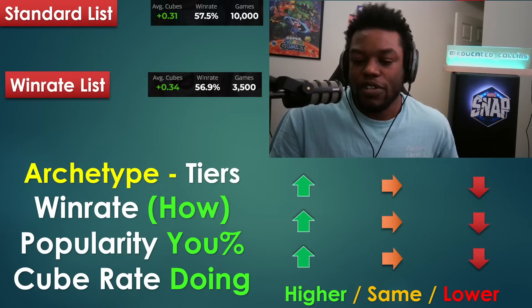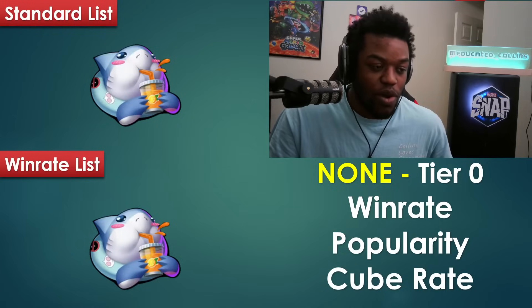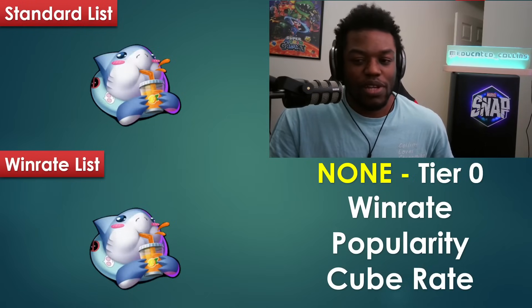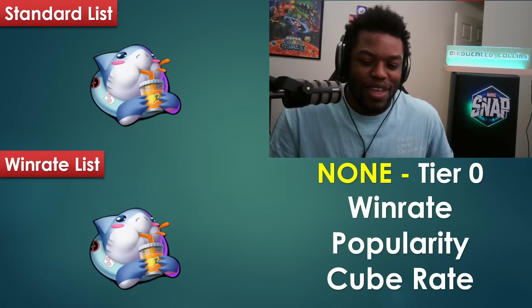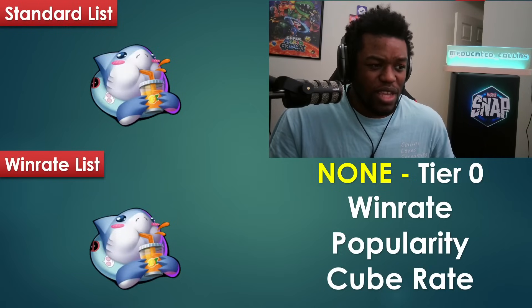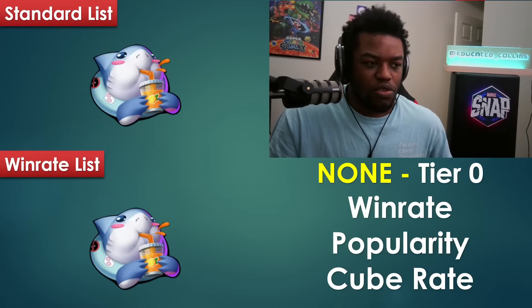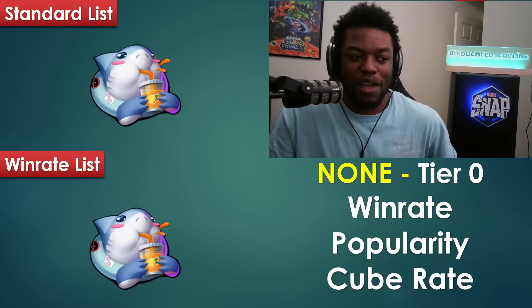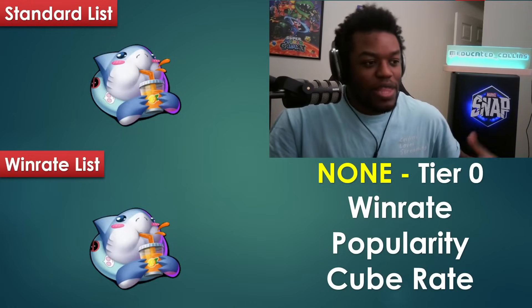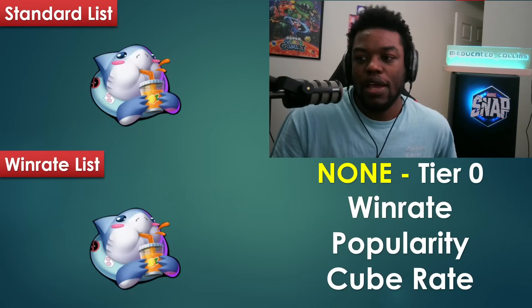Tier zero requires roughly a 59% win rate — nothing hits that threshold this month. Honestly, this is one of the more balanced metas we've seen. After the Blob nerf, Destroy emerged as statistically the best deck, which to me is a healthy sign since it's not oppressive and you can tech against it.